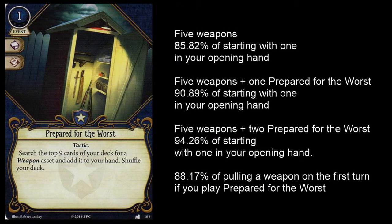If you take a look at the statistics behind the card: if you're playing a typical Roland Banks deck with 5 weapons — his .38 Special, 2 Machetes, and 2 .45 Automatics — you've got about an 86% chance of starting with one in your opening hand. If you add 1 Prepared for the Worst to your deck, that percentage improves to 90.89%. If you have 2 Prepared for the Worst, you're at 94.26%.